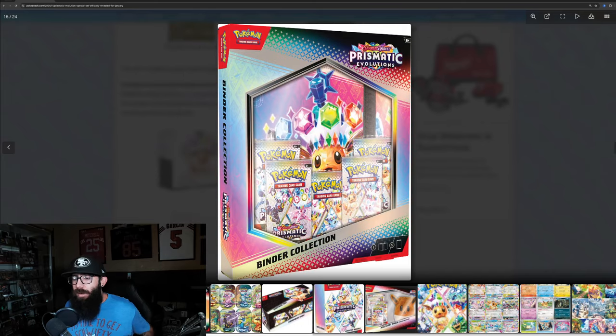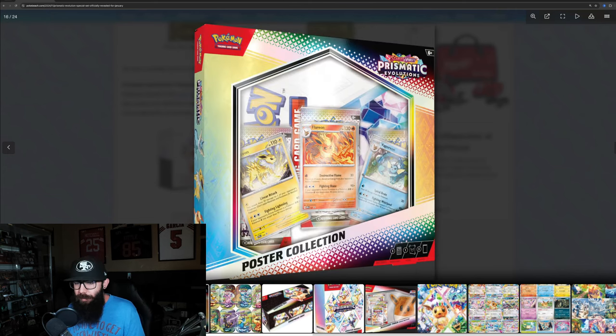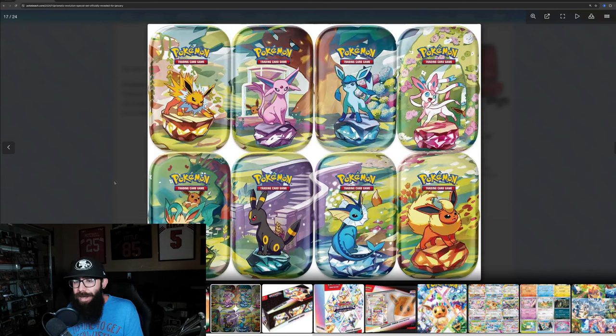They've also announced a few other products. There is a binder collection, similar to 151. And there's a poster collection as well with some promos. We got mini tins, which I really like — artwork-wise, we got all the Evolutions on tins. Might want to snag up all of these just to have at least one of each artwork.